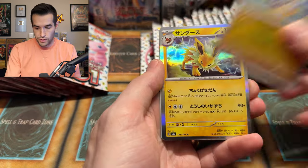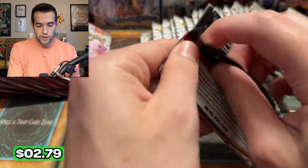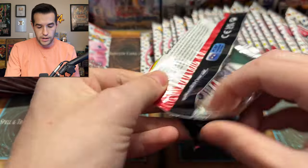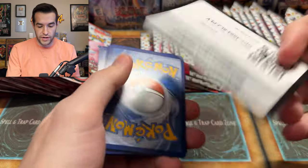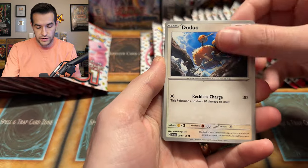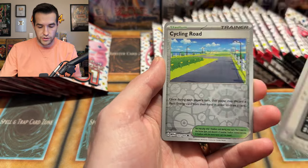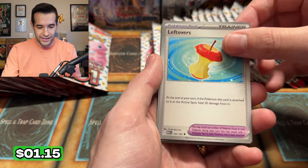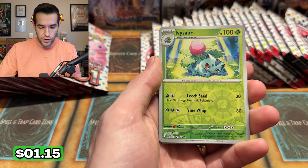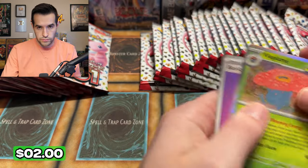We have Cubone, Jolteon, Lapras — nothing crazy there. Go give that a check out — we're almost at 3,500 subs on the Pokemon channel, which is very awesome. I'm super happy about it. I haven't posted a video in a few weeks, but that's because the most recent video has just been continuing to get views so I kept it up. We have Tentacool, Rattata, Bill's Transfer, Golbat, Leftovers — that's a great item — Cycling Road, Ivysaur, Vileplume, and a Basic Energy.